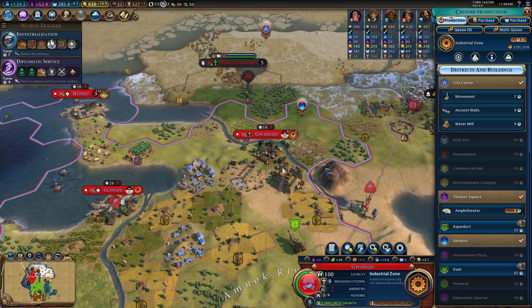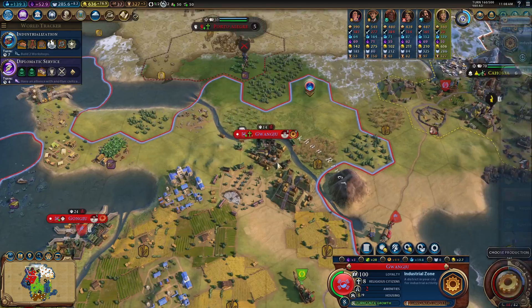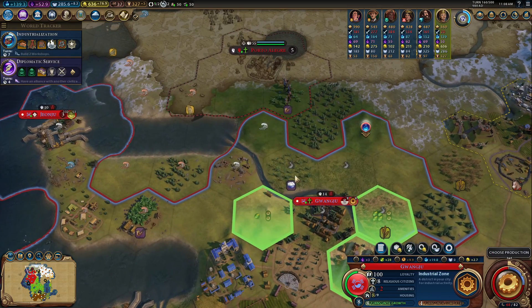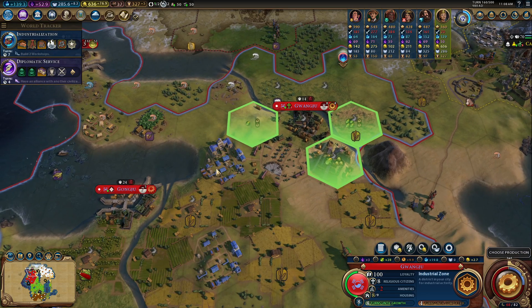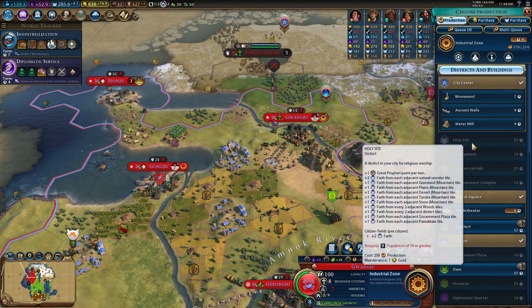We do have the industrial zone being worked on right here. That will actually be pretty good. We kind of have to put an aqueduct nearby, unfortunately — it doesn't give us many options. So if you put that there, that's good. But that's going to lose more science anyways, so we don't want to do that at the moment.